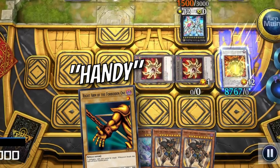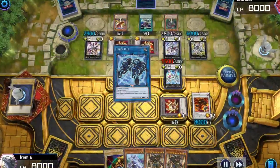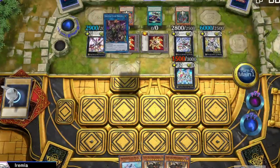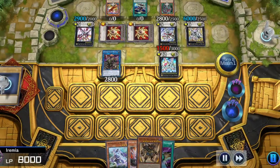But maybe this Right Arm will come in handy after all — no pun intended. Unsubscribe. We can use a token to summon Link Spider, and use its effect to summon a normal monster from our hand. That's four monsters for Soryuja, and we pull off a Diffusion Wave Motion. Excellent.